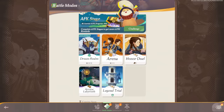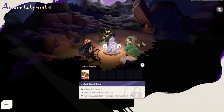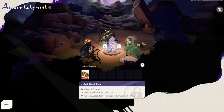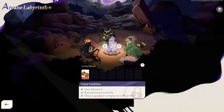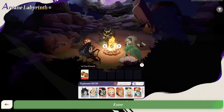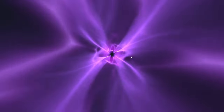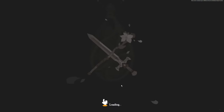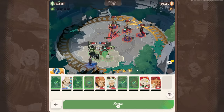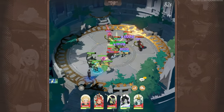The arcane labyrinth has different difficulty levels with specific requirements — you must clear the previous difficulty and have a certain number of heroes at a specific ascension. Inside the labyrinth, you select heroes, then go stage by stage gaining different buffs to help defeat enemies. Defeating the final enemy completes the stage, earns a one-time reward, and unlocks the next stage if you've met the prerequisites.